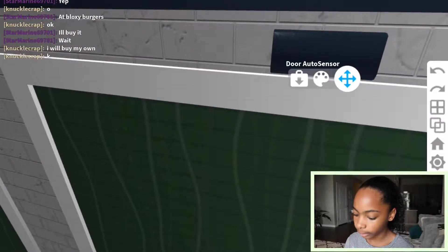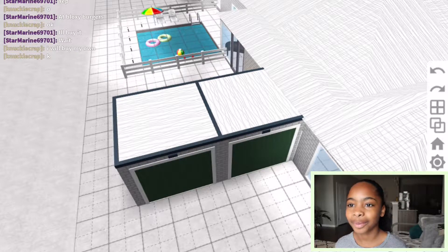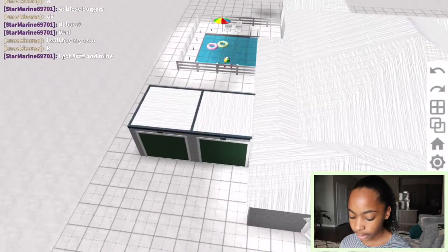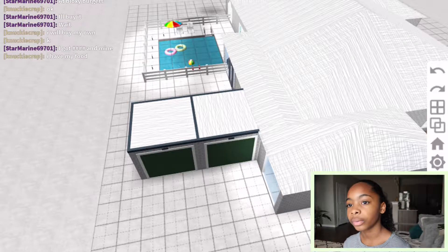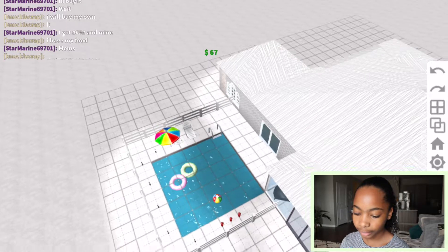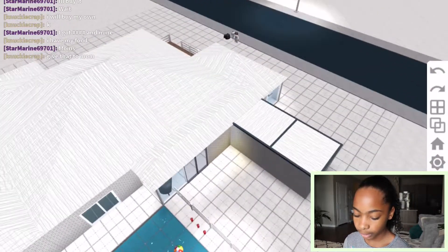I bought a bunch of these door auto sensors — this black thing right here — so I didn't have to keep opening the doors, because on mobile it's not as easy as it is on PC to open the doors. So I decided to go ahead and get some auto sensor door things. And that is the complete outside of my house.